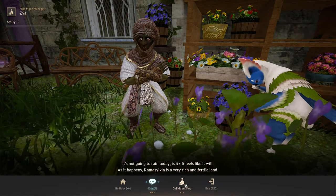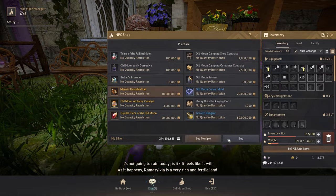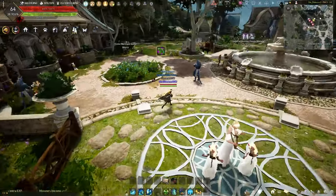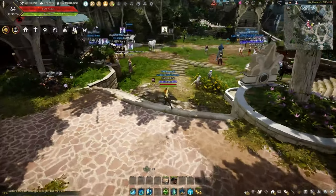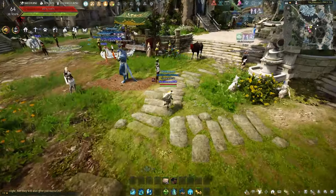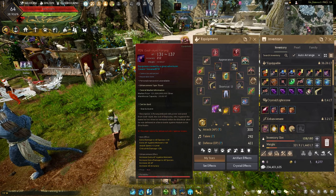Marnie's Unstable Fuel source can be bought from any Old Moon Manager — for example, this one right here in Grana. It will cost you roughly 10 million per Marnie's Unstable Fuel, and it can cost you hundreds of fuel to re-tag a character if you have better equipment. The more equipment you have, the more fuel it will require to tag it. This includes things like a PEN Blackstar, which will cost more than a TET Blackstar.